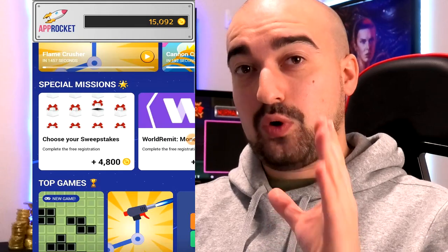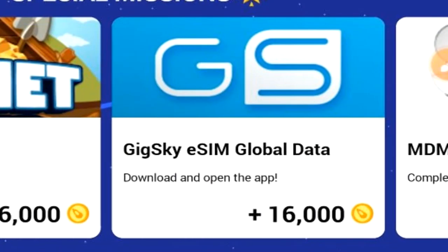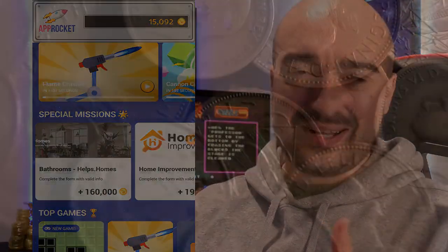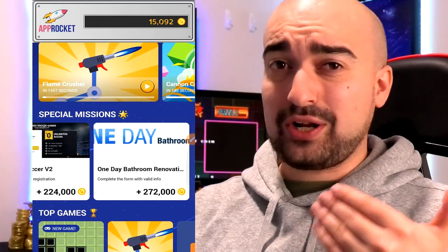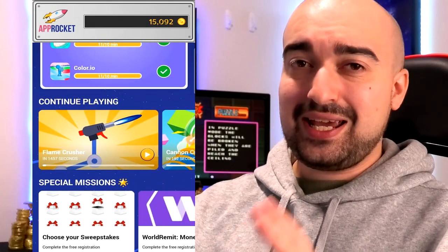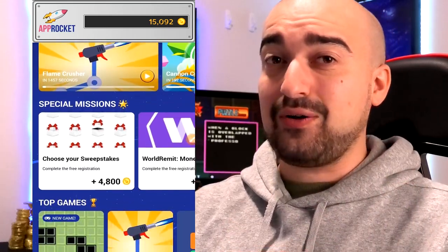A big problem I have with AppRocket is the actual offer wall section. For some reason, you cannot actually see the progress that you've made on the special missions area. What this means is that let's just say you spend three days completing an offer — you don't actually know the progress you've made because you can't check it. It's a very, very weird situation. They need to work on this because I completed an offer that was meant to give me about 16,000 of the coins and I never received them. So I'm going to completely avoid the special missions area personally. I had a bad time with it, and I would avoid the special missions area until they add some sort of progress bar, because you're more than likely going to waste your time like I did.